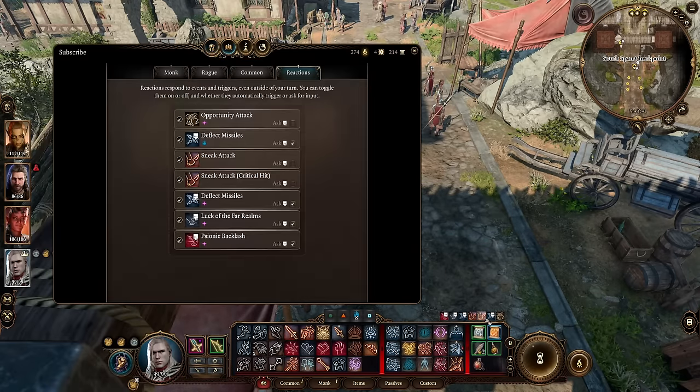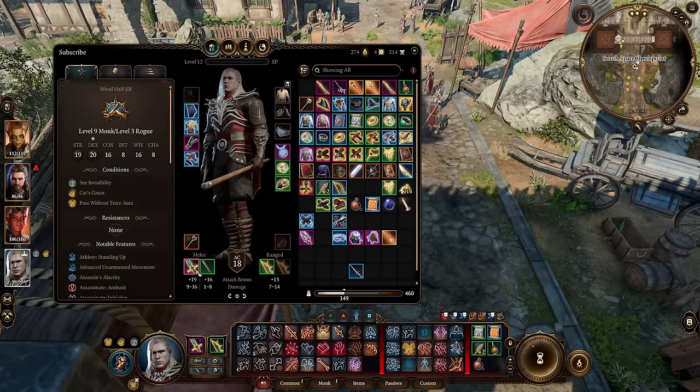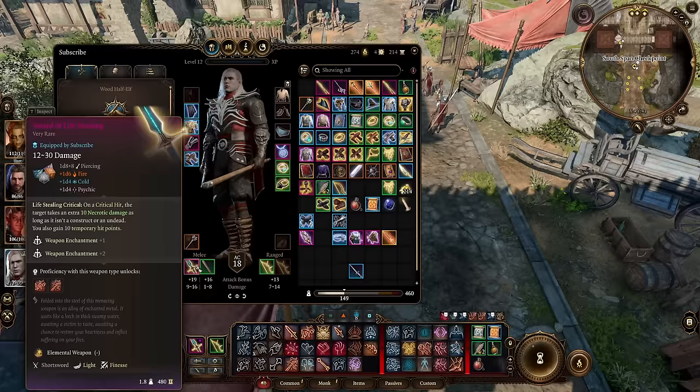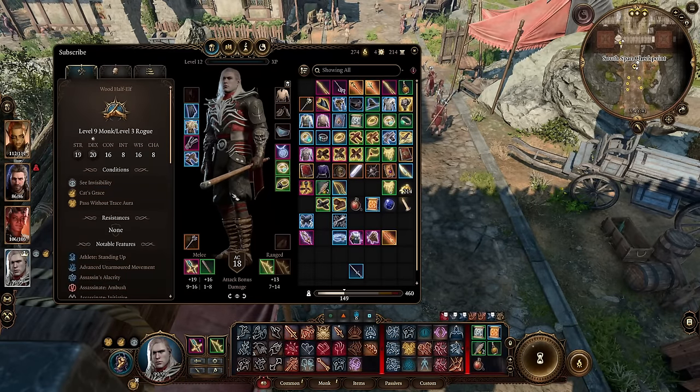So if you crit and have your sneak attack set to automatic like I have here, when you crit you will do plus 21 damage on top of all the other damage you would normally do from the crit. It's very, very powerful and such a killer combo since you get those automatic crits early on.